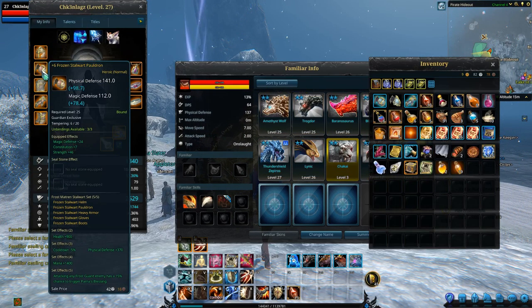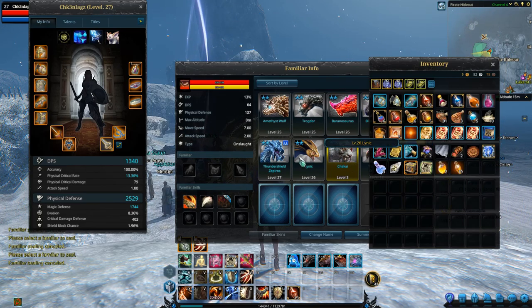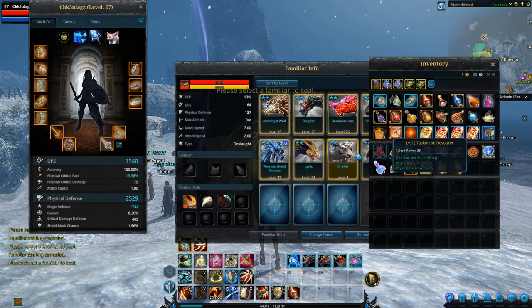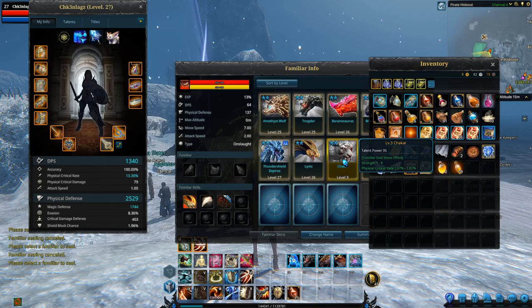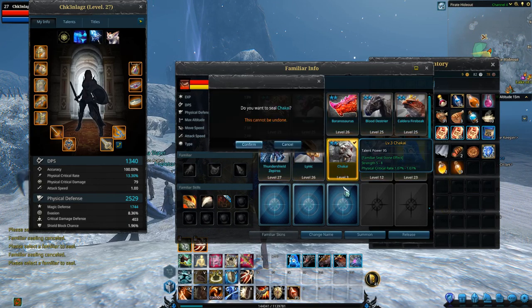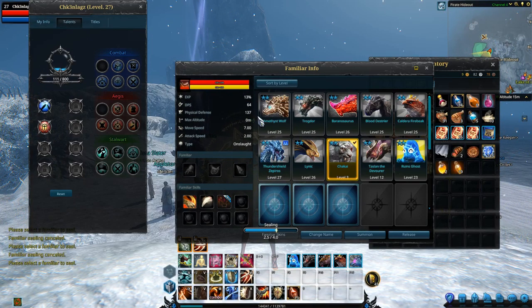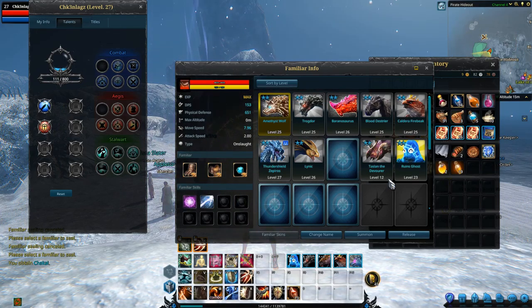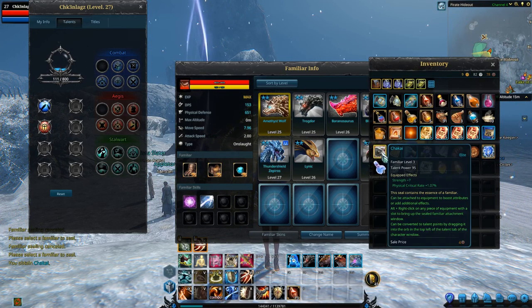I already have the Ruby Blood Worm sealed and put in — physical attack and all that. So Chakai is one I don't know if I should seal for the sake of the video, but yeah, for the sake of the video I'm gonna show you guys how to do it. So we're gonna seal him — his effects are gonna be like five, eight, whatever. We're gonna seal it. Yes, confirmed. I know it's a waste but yes — boom, four seconds.